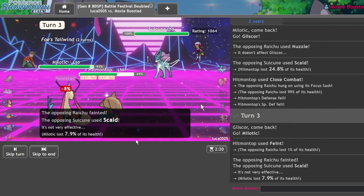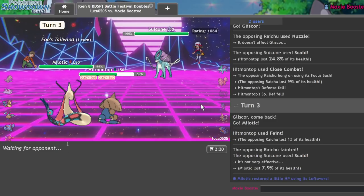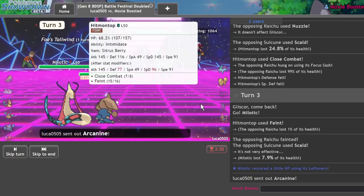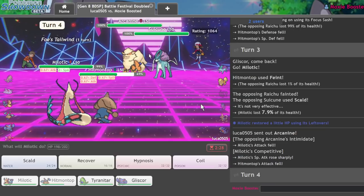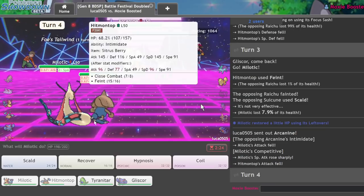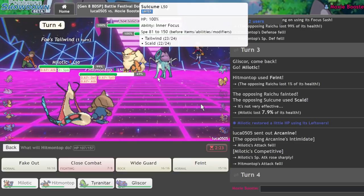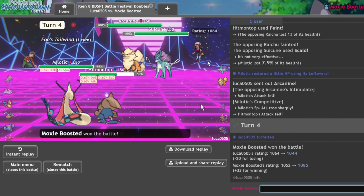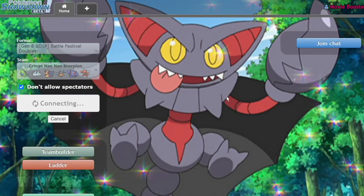Nothing on this team gets Toxic. Let me just go ahead and get rid of that immediately — it's going to make my Gliscor win con a lot easier in the end. And yeah, they're just going to forfeit. I kind of got them in a pin there. What on their team do they have to deal with Intimidate spam plus Milotic? Not much. So that's nice.